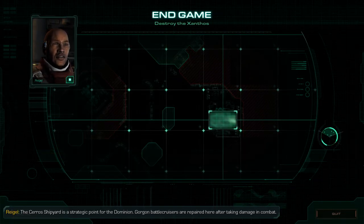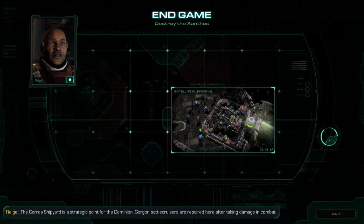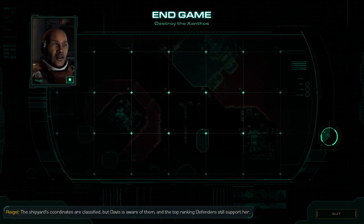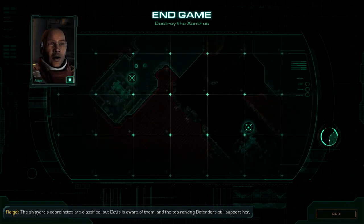The Cerro shipyard is a strategic point for the Dominion. Gorgon battlecruisers are repaired here after taking damage in combat. The shipyard's coordinates are classified, but Davis is aware of them, and the top-ranking defenders still support her.